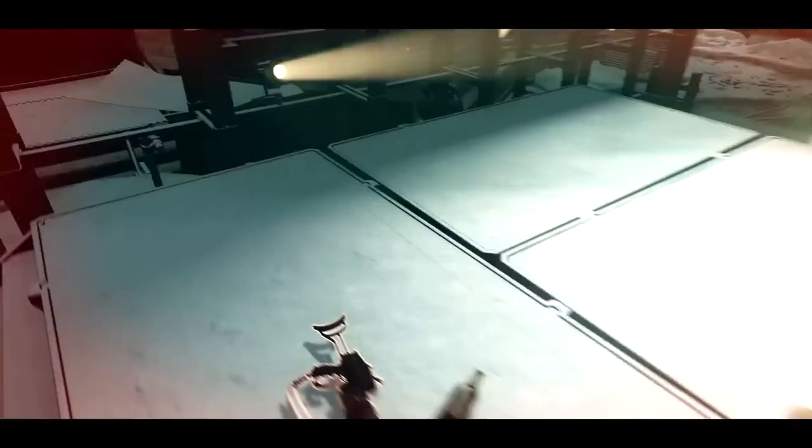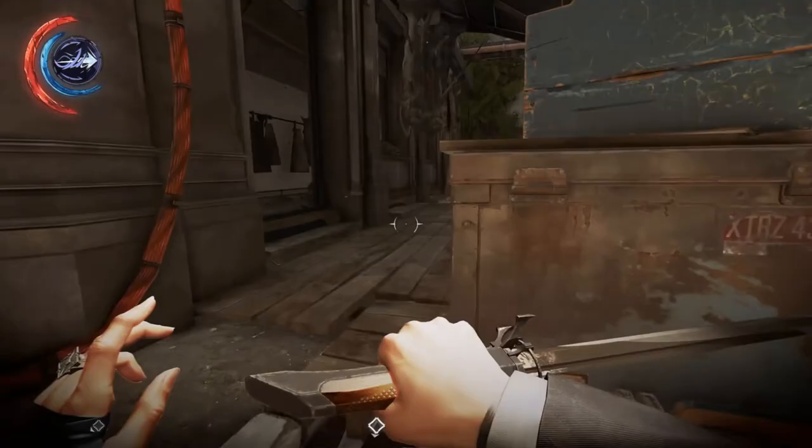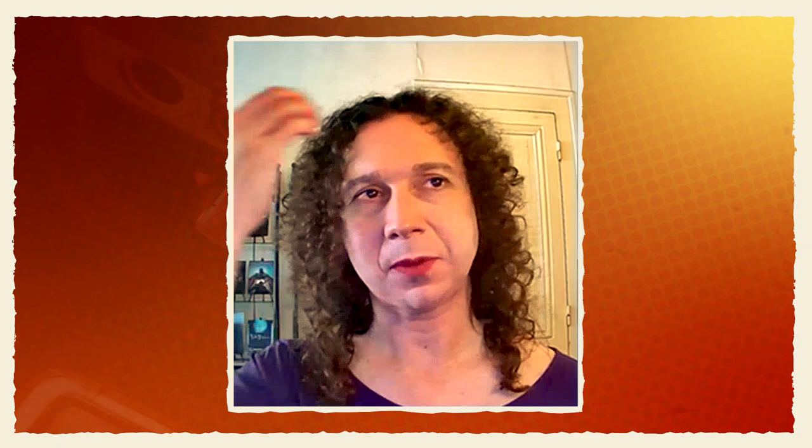When playing Deathloop, you can't help but notice the DNA of Dishonored stitched throughout it — health and mana look similar, there are similar abilities, and some environmental design with the vibes of Dunwall or Karnaca. But it made me think of the opposite: what did Arkane want to do differently with Deathloop? We really wanted to make a game where the player would stop feeling afraid to experiment with our systems.